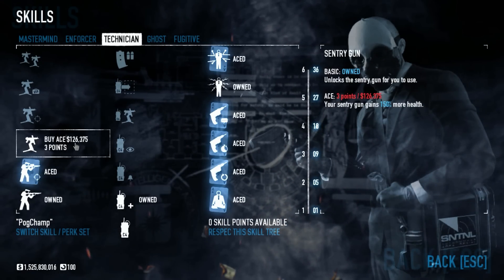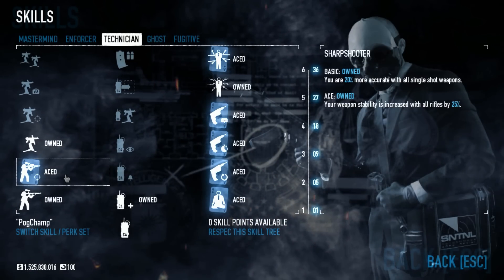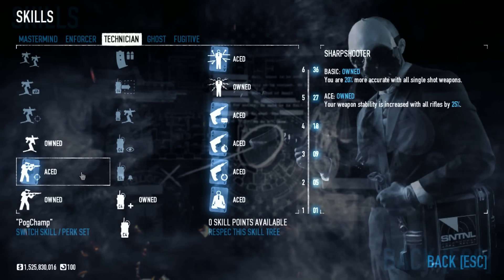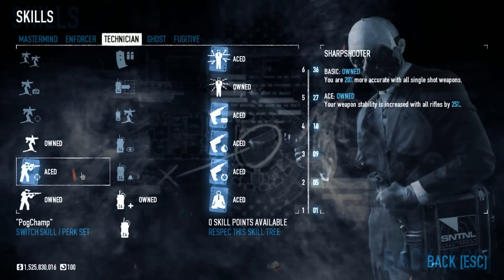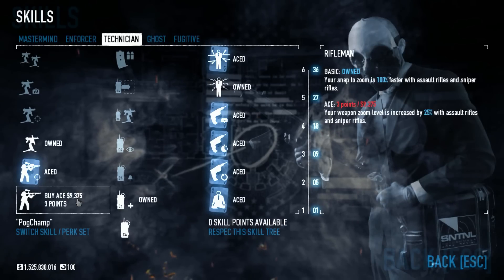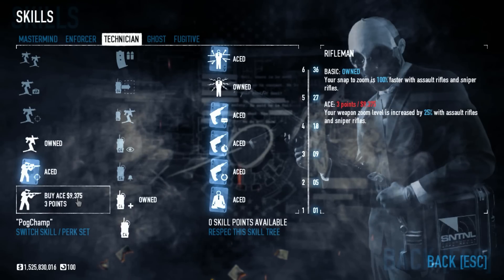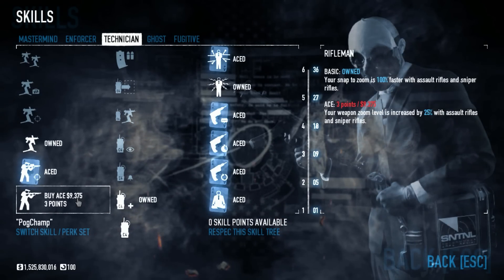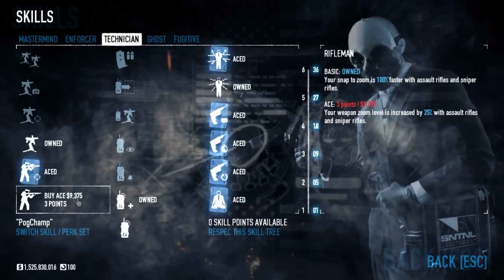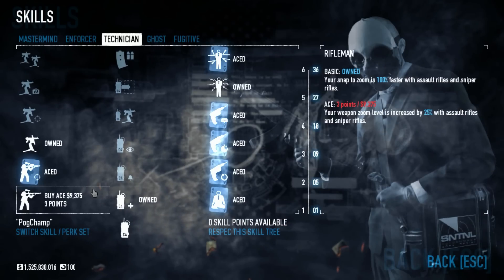These two skills I just picked up to get to the next tier, but they're actually pretty good assault rifle skills. Sharpshooter makes you 20% more accurate with all single-shot weapons, and your stability with all rifles is increased by 25%. That's really nice for assault rifles. The other one gives you a faster snap-to-zoom. I actually don't like the Ace version because it increases your zoom level with assault rifles and snipers, and when you use anything else it seems kind of weird. I like having everything at an equal zoom.